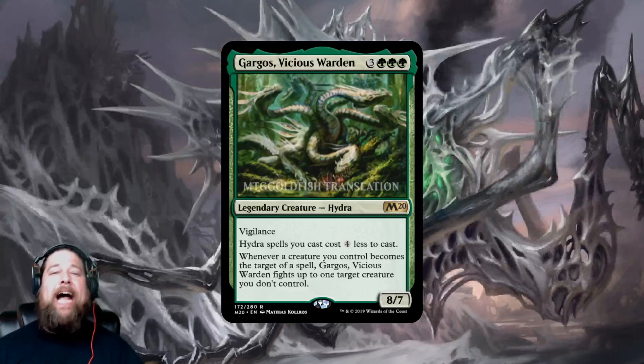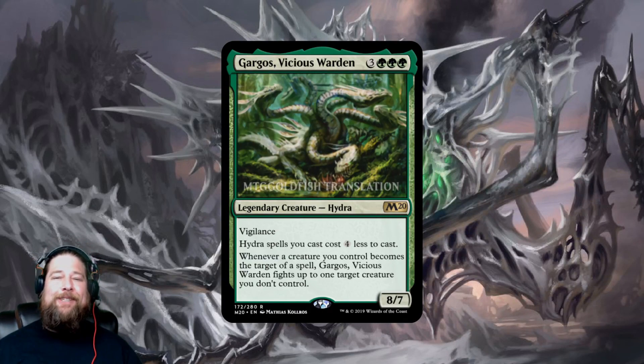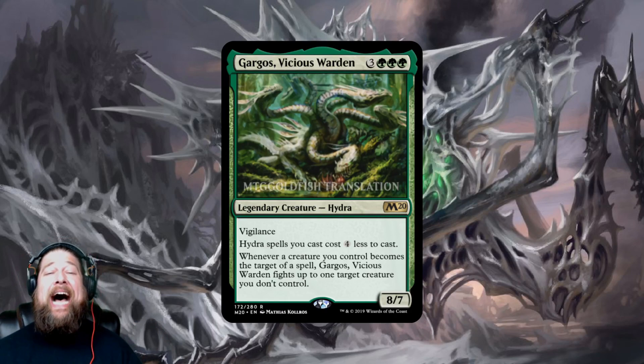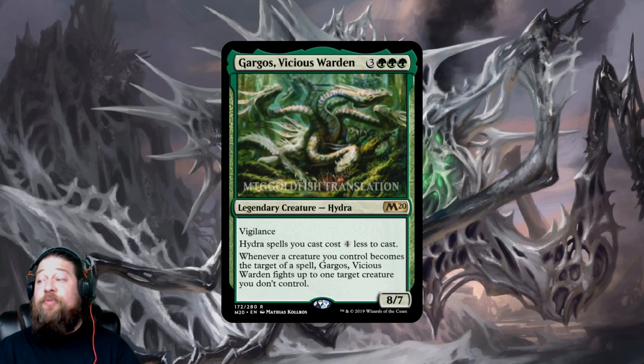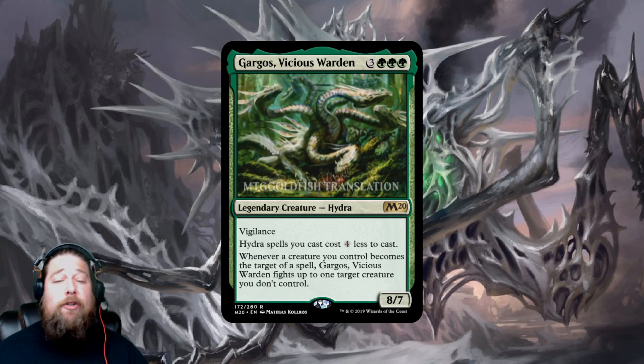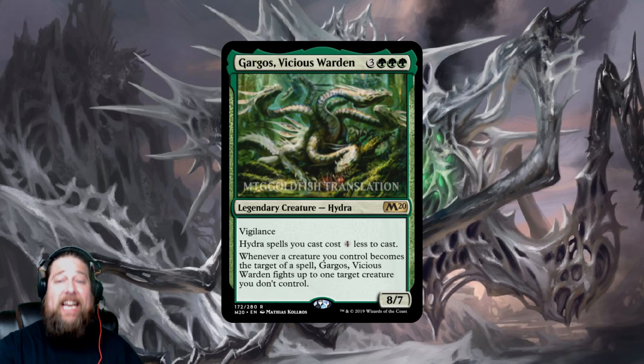Next we have Gargos, Vicious Warden — super spicy. Six mana, eight-seven Legendary Hydra with Vigilance. It makes your Hydra spells cost four less to cast — an absurd price reduction. And whenever a creature you control becomes the target of a spell, it fights up to one creature you don't control. Eight-seven with Vigilance for six is already fine.